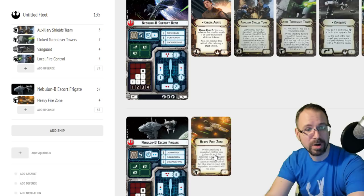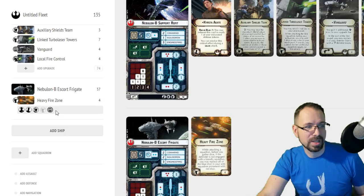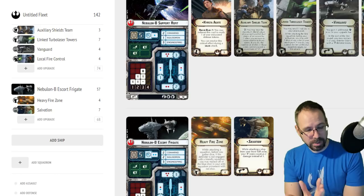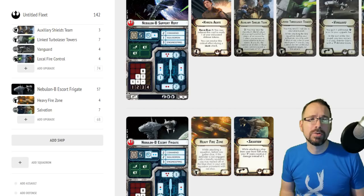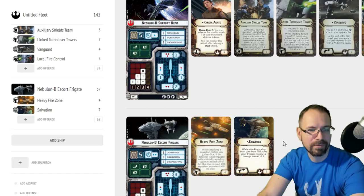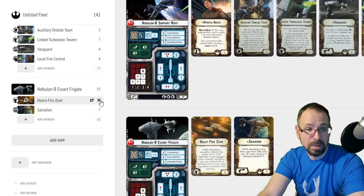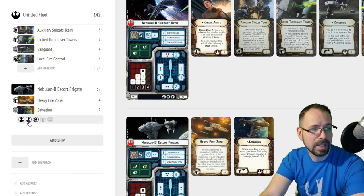I really love Heavy Fire Zones as an option. I don't think it's overpowered — red dice are less likely to get a hit than blue dice, but you have a much wider arc. With those big side arcs, this is actually a cool option to run with Salvation, because your side arc is just so wide. You can get squadrons even as they move around trying to get out of your front arc. It's a great way to hedge your bets, and I'm definitely a big fan of Heavy Fire Zones on this ship.